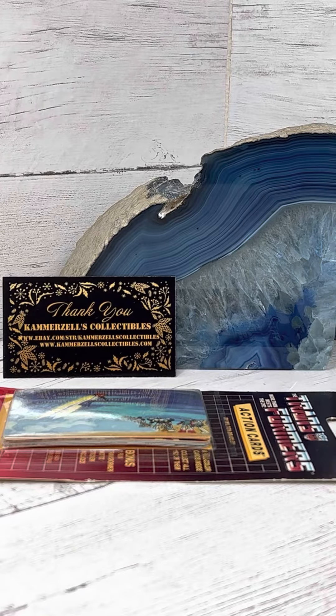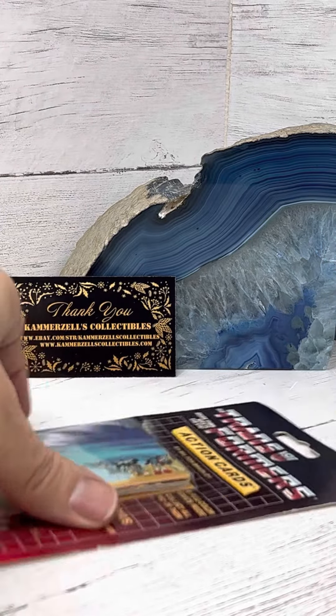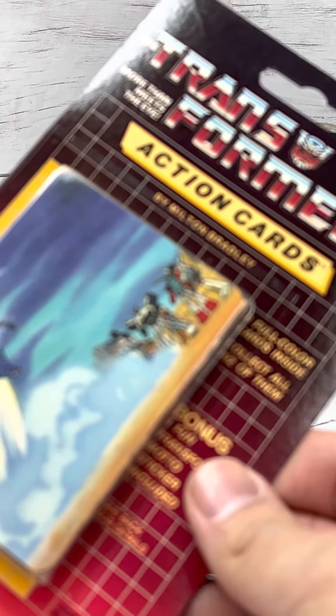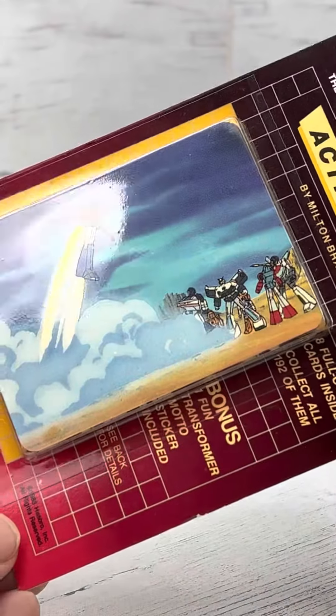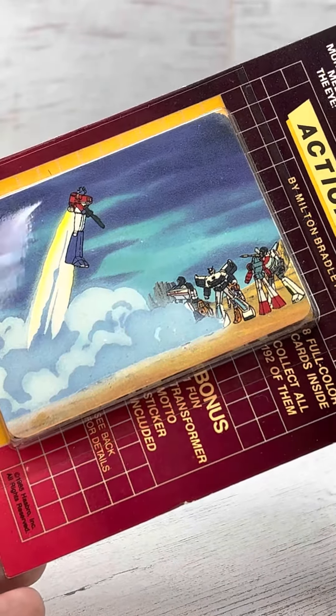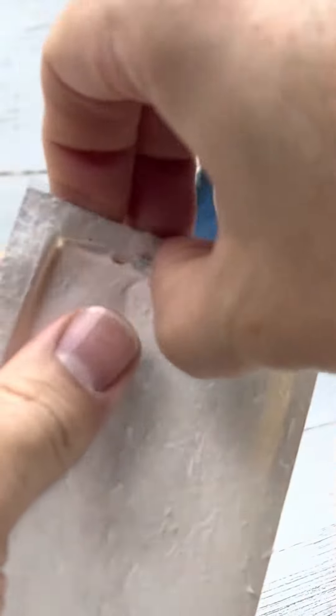Welcome to the Breaks, presented by Kammerzell's Collectibles. Today we have a 1985 Hasbro Transformers Action Cards blister pack with an Optimus Prime right on the front. Eight cards, one sticker — let's see what we get, guys.